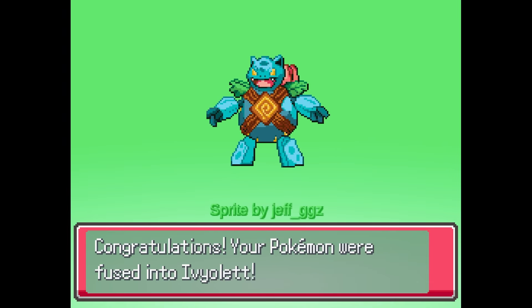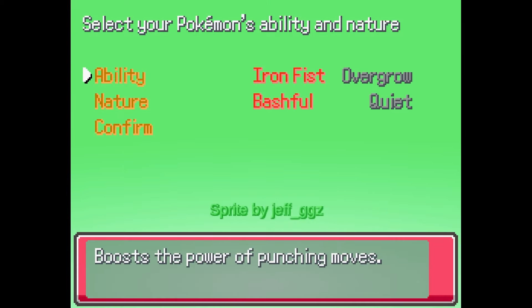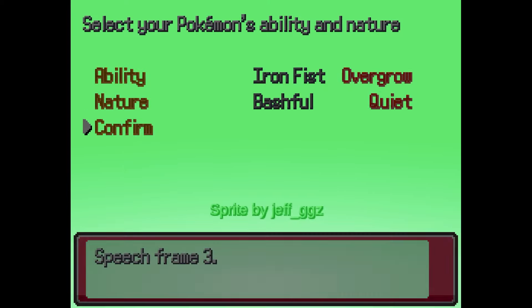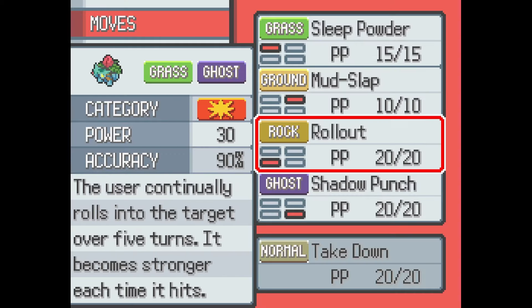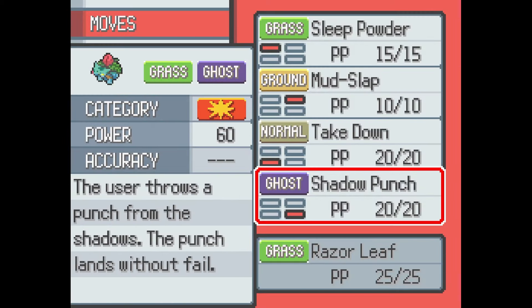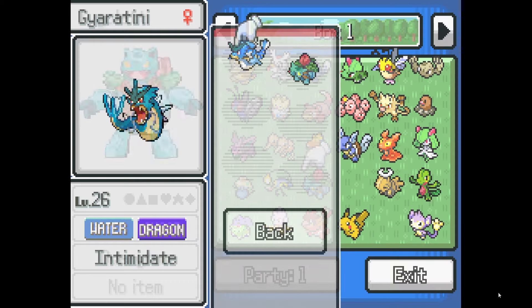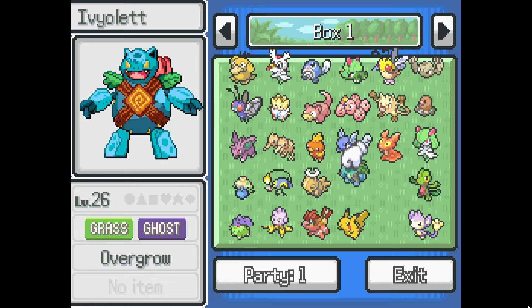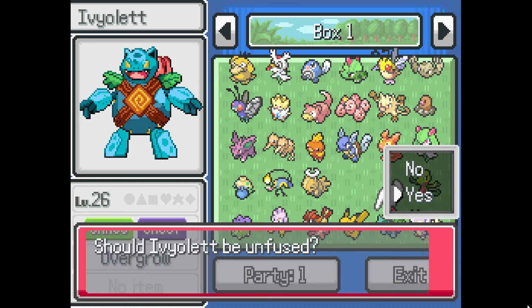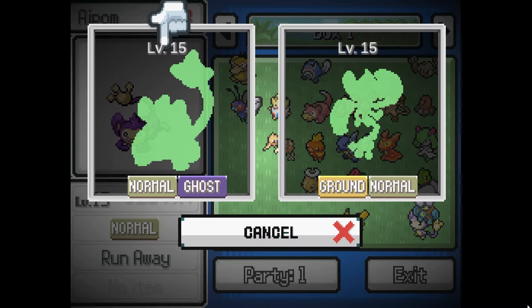It looks ridiculous but I love it - Ivy-Let! These Pokemon thoughts have been created by the science of an ancient civilization. If it spends more time in sunlight the bud will soon grow. Power punching moves or overgrowth - we'll do overgrowth. Bachelor or quiet - let's do quiet. Sleep powder - get rid of defense curl, takedown - get rid of rollout, razor leaf - get rid of mudslap, sweet scent - get rid of sweet scent. Technically a grass/ghost, so we don't need Shud Ninja - this is just for aesthetic. Golet and Aipom fuse as a strong normal/ghost!